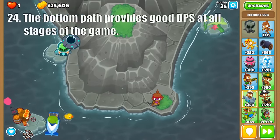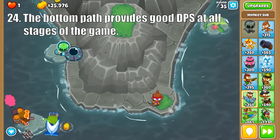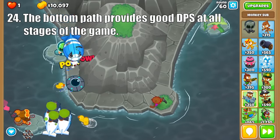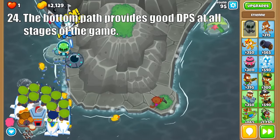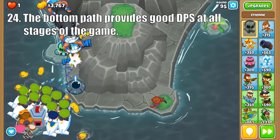The bottom path is a fan favorite as it is great early, mid, and late game. The Triple Gun upgrade is an efficient early game DPS tower, especially when paired with Advanced Intel and buffed by Alchemist. Then Armor Piercing Darts specialize in dealing great damage versus moab-class bloons, making it a good choice for rounds 40 and 60. And the Sub Commander is a highly versatile tower whose main strength is buffing every other submarine in its radius, so you can take advantage of all of their strengths.